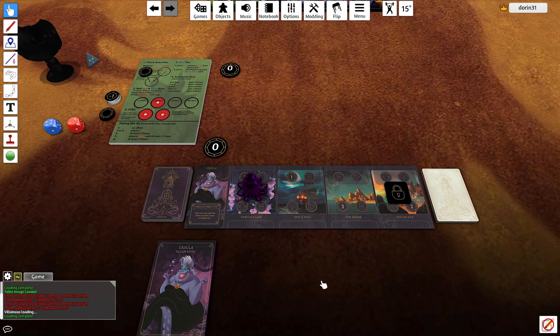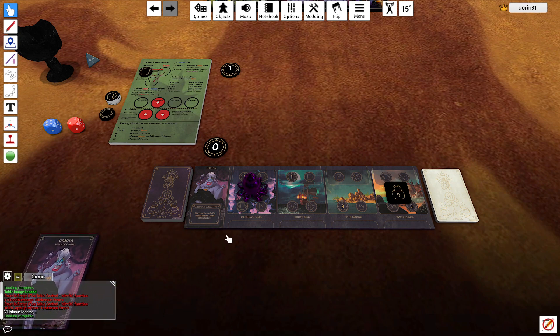Hello and welcome to another video of the solo mode for Disney Villainous. Today we're playing Ursula, so our goal is to have the trident and the crown in Ursula's lair. We are playing with the new rules I posted on BGG, where the AI wins immediately when it reaches 25 power. Let's begin.